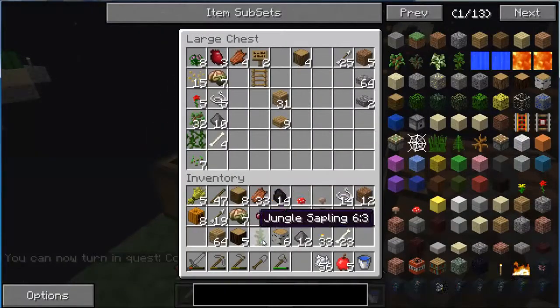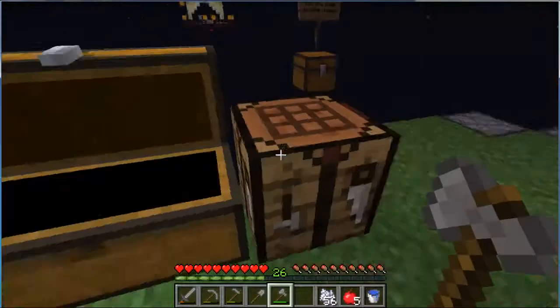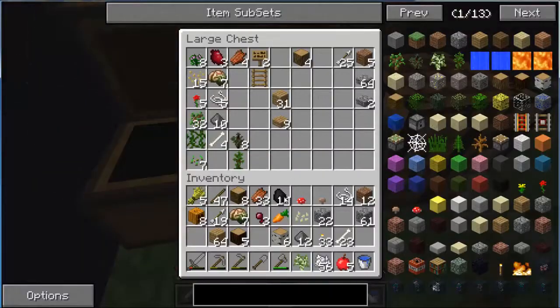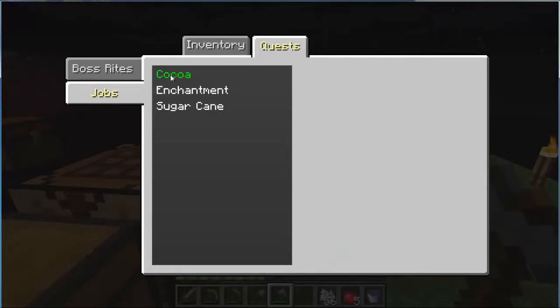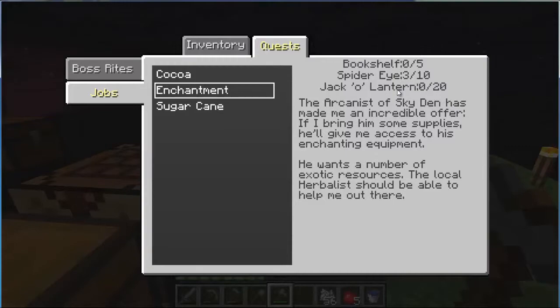Put the saplings away real quick - jungle wood, spruce. I didn't get a birch back. Oh man, there's one. Got one back. And I got all these oaks. Pumpkin seeds. What else do I need to do here? That'll be enough for the cocoa beans. Let's check on my jack-o'-lanterns. I got the eyes.